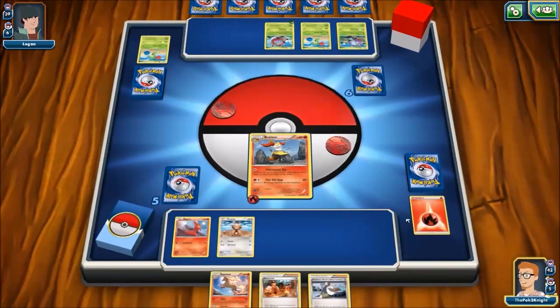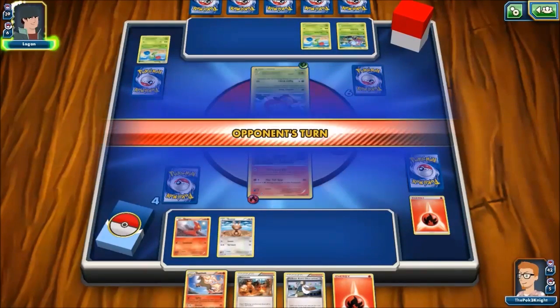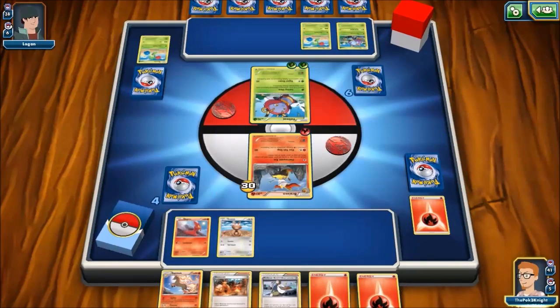Let's gain another — because now that I can use Blacksmith, there's that fire energy there. So potentially I've got myself set up a little bit. In a way. Signal beam. Oh, bugger.